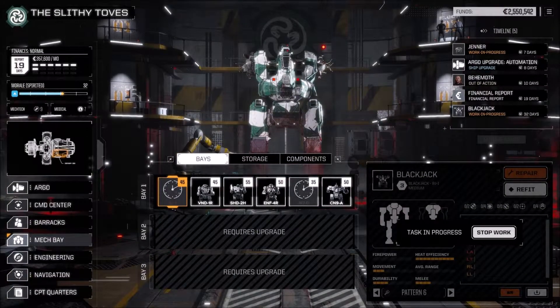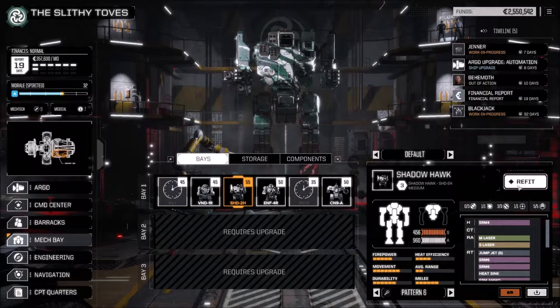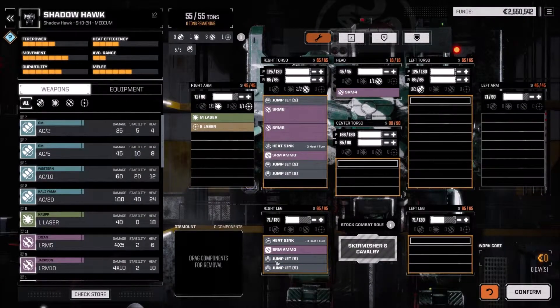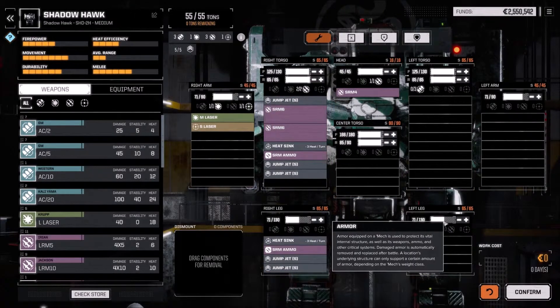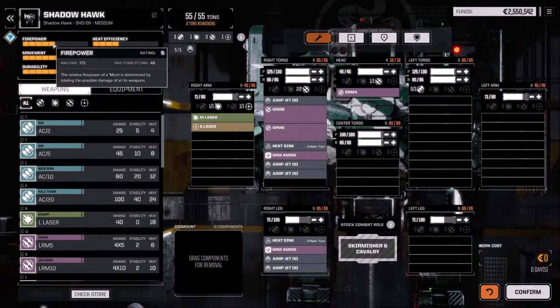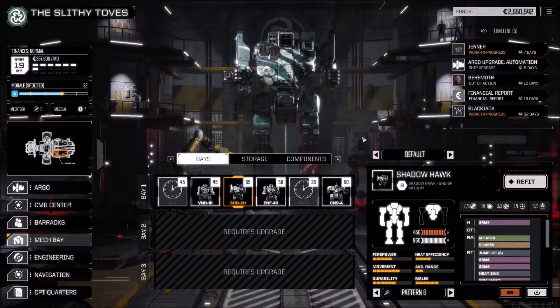Poor Blackjack, my ancestral mech, has been left in the hangar. Coming back in, we have the Shadowhawk 2H. This one has now been rebuilt with double SRM6s, an SRM4, a couple of tons of SRM ammo, lots of jump jets, medium laser, small laser, and relatively decent armour all around. I've skimped a bit on the leg armour — we'll see if that's going to be a problem. It has significant firepower: 173 alpha, 48 stability, reasonably heat efficient. I think that's going to do us very well.